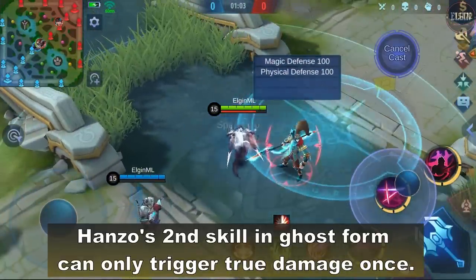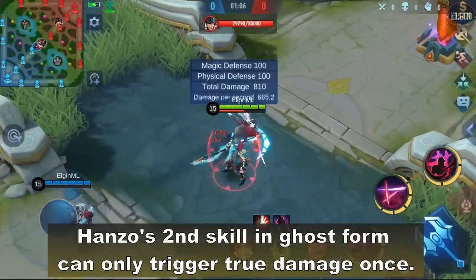Hanzo's second skill in Ghost form can only trigger true damage once.